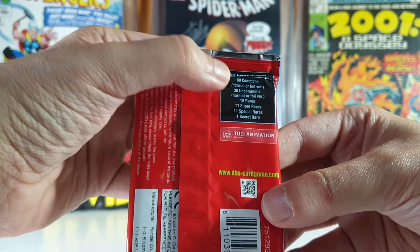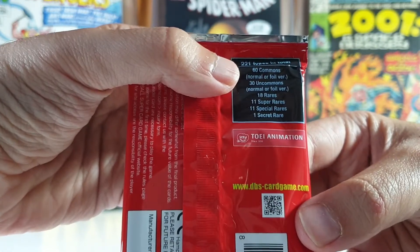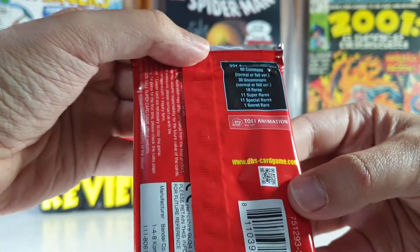On this booster pack we can get 12 of 221 cards, which are 60 commons, 30 uncommons, 18 rares, 11 super rares, 11 special rares, and one secret rare.